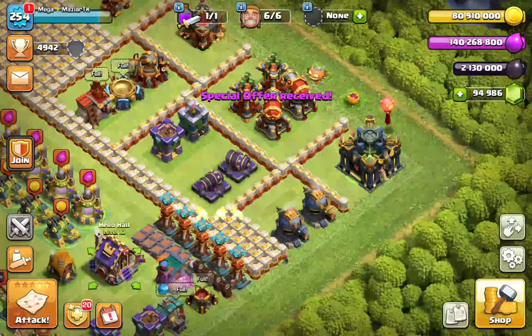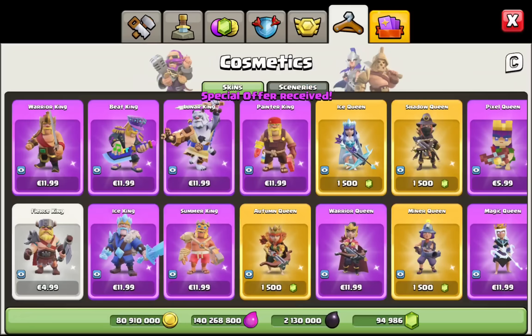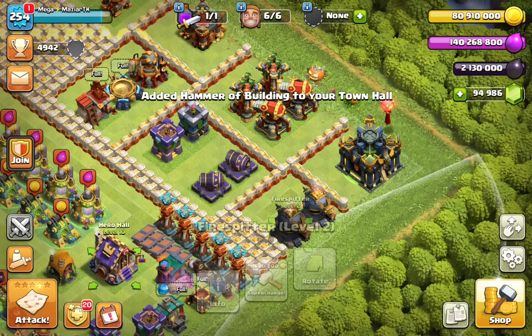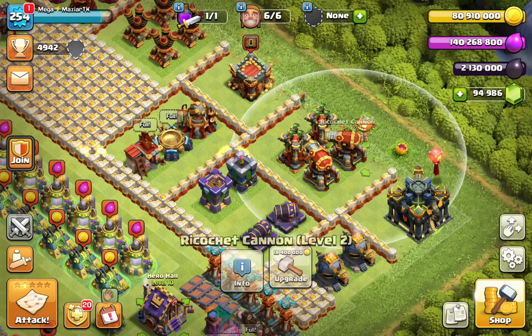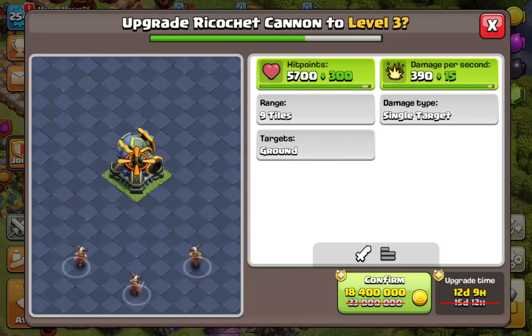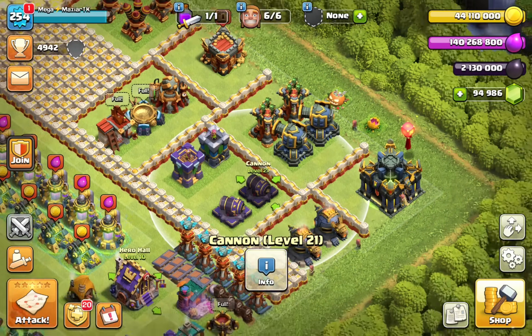We are going to have the Ricochet Cannons — they are the same amount, so I would just go with another hammer to get that done because they are quite expensive. We do have the supercharges, don't worry. I'm going to do my absolute best to try to see how many we can do. Let's upgrade this Ricochet Cannon to level three, and another Ricochet Cannon. We still got our gold and we have our runes, so no worries there.